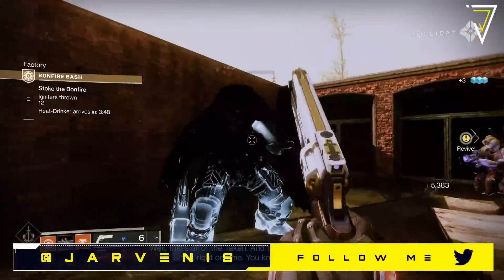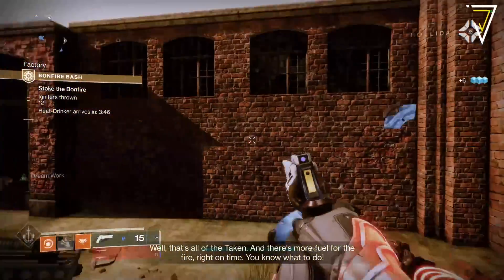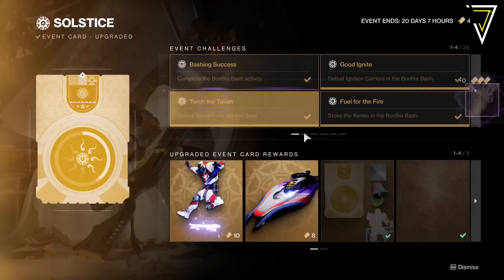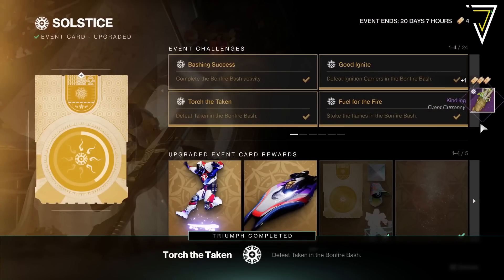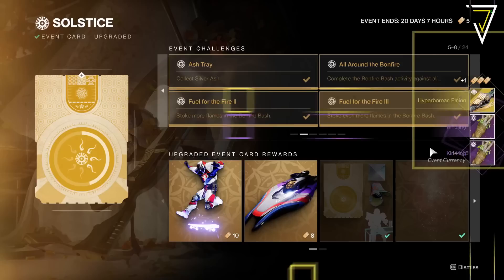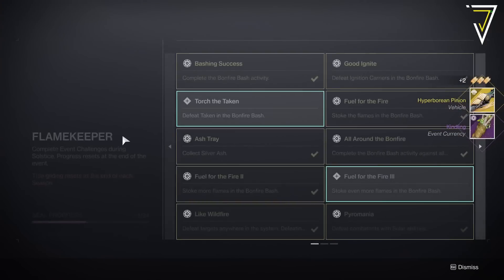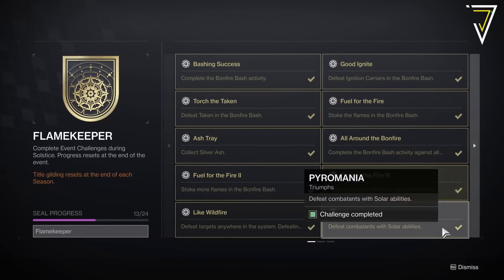In last year's event we saw the launch of the Flame Keeper seal, and this looks like it will continue in 2023. This is a gildable seal, so if you did earn it previously, there will be some additional objectives for you this year to allow you to gild it as part of the 2023 event.